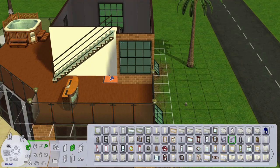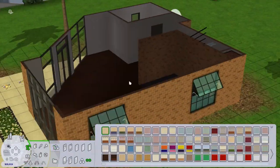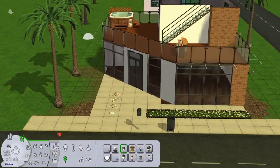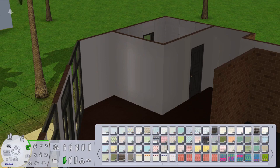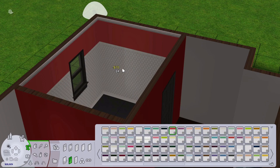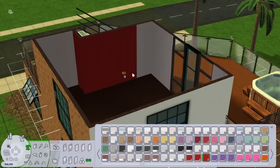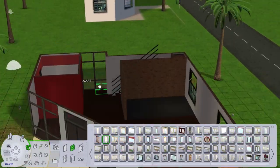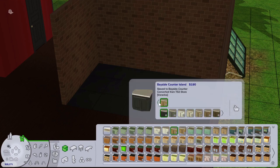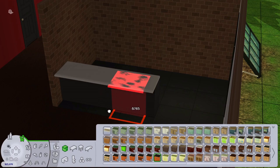I actually do quite like how the condo turned out. I wanted to keep this a very bachelor pad kind of house because that is what Don is. I know I said in the Dreamer renovation that I wanted it to be a bachelor pad but I don't think I pulled it off — and a lot of that is down to me, because I am not a bachelor and I'm not into minimalism or what you'd typically associate with a bachelor pad, so I do struggle to decorate in styles other than my own.